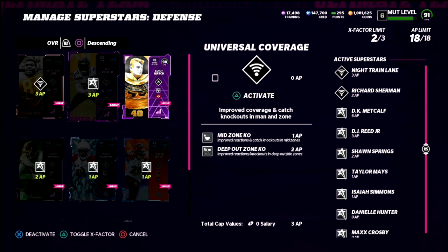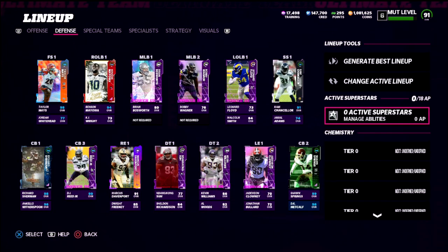This setup also allows a lot of flexibility in our coverage. We could run Mike Blitz 3, cover two, or man coverage — with the mid zone KO abilities you can put safeties in purples, or run Mike Blitz 0 and put linebackers in purples. There's a lot of value to that. My bottom line is these are the abilities I'm liking right now. If you don't like the knockout abilities, my personal advice would be to put acrobats and pick artists on everybody — that helps them get animations, get turnovers, and react to stuff they already should be reacting to.